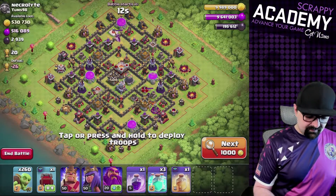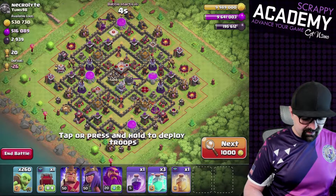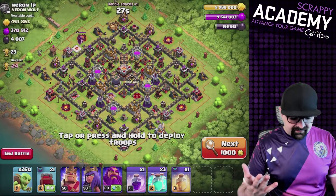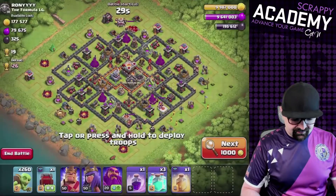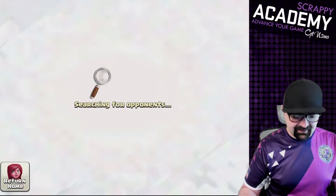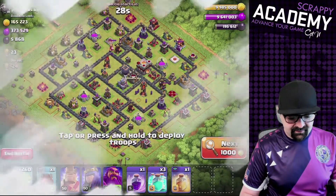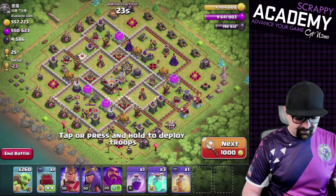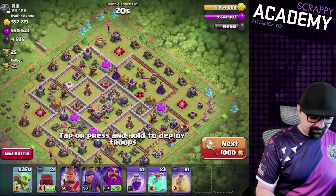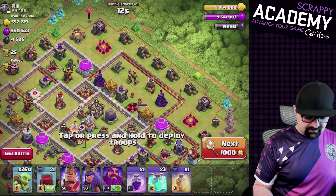We could come in here right from the center, run a wall wrecker right into the base and jump in with rage, going nuts with the goblins. There are exposed resources on the outside and the eagle artillery is on the outside too - probably because they just got a new town hall. I like it, let's do it. We're going to go for the dark elixir here.